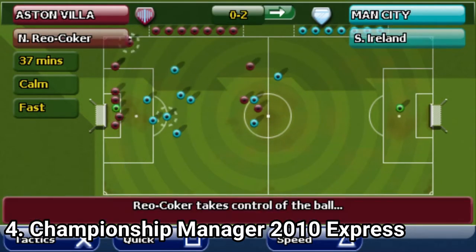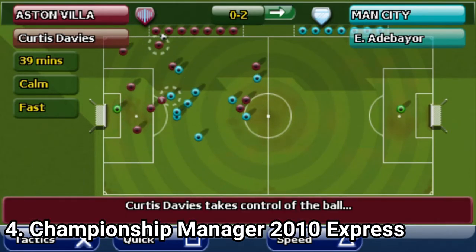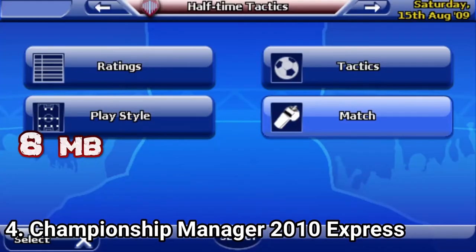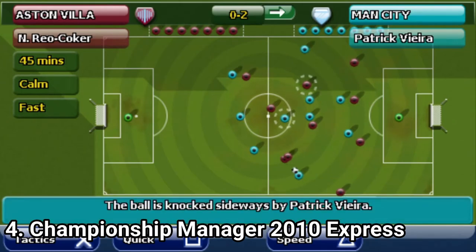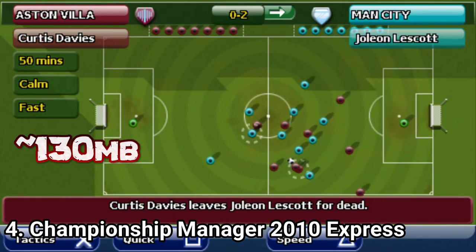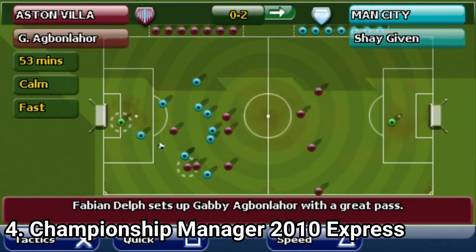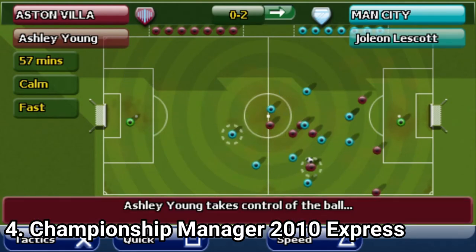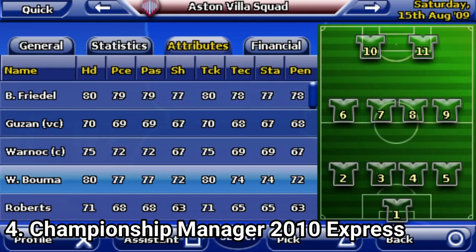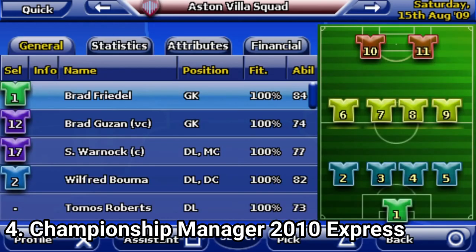On the plus side, the games occupy almost no space. The last one, 2010, occupies around 8 megabytes, and the biggest of these games, the first one, occupies around 130 megabytes. The graphics might be really low and the games are text-based, but at least they are small. And what is nice to see is that they are almost the exact game you see on PC, which is really nice to see on a PSP game.